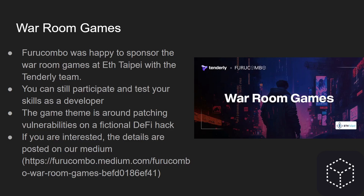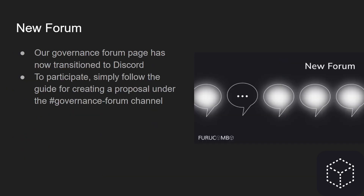We also have a new form — our governance forum page has now transitioned to Discord. We want to keep everything in one place, so we've created a section that functions like a forum. You just follow the guide for creating a proposal under the channel, it's in a forum setting where people can respond and like it, and then we can proceed with a snapshot vote directly from Discord. This should make it easier for everyone to participate in governance.